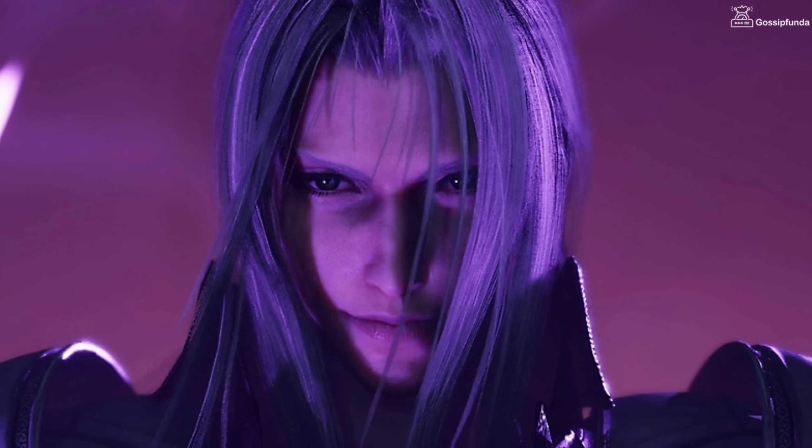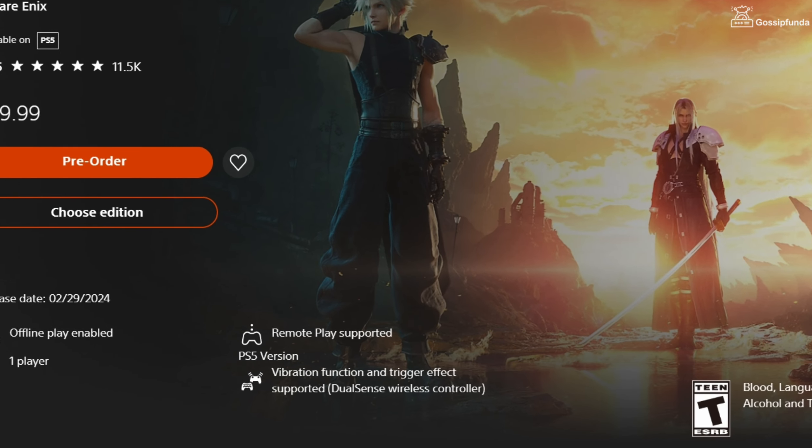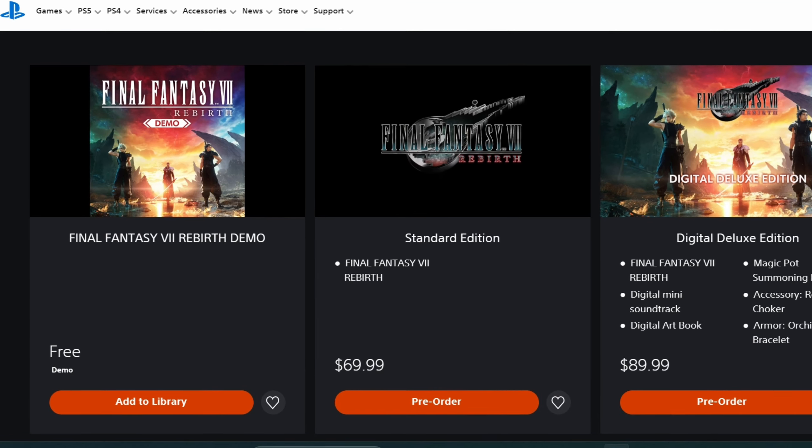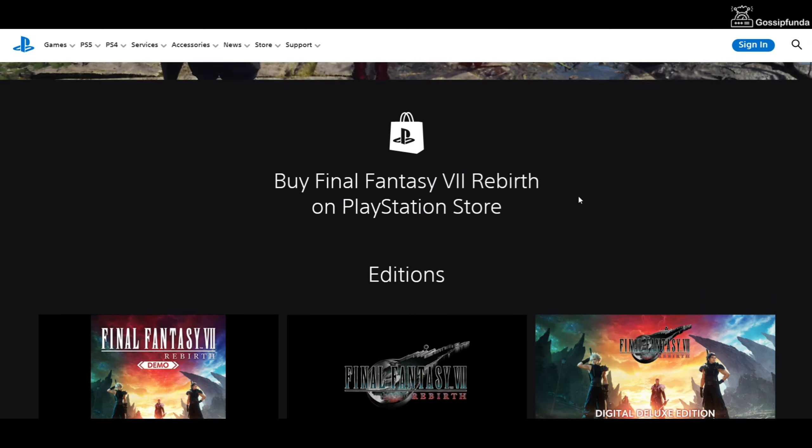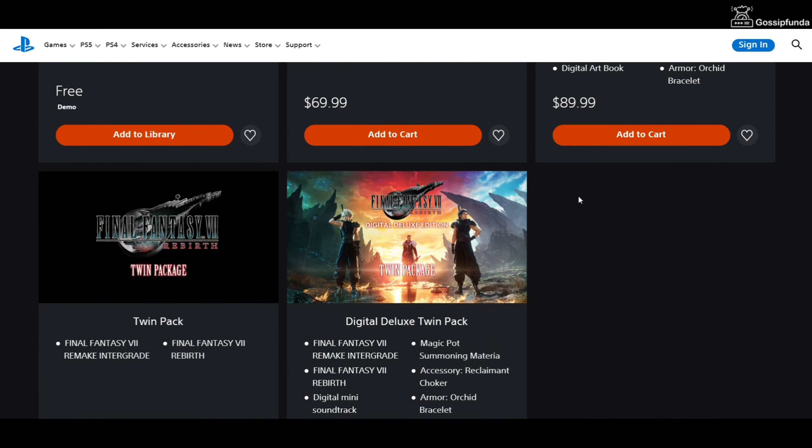First of all, make sure that you have a PlayStation 5 with vibration function and trigger effect support. If you have downloaded the demo version of the game, make sure to download the full game — you have to install anyone from these editions to play the full game.